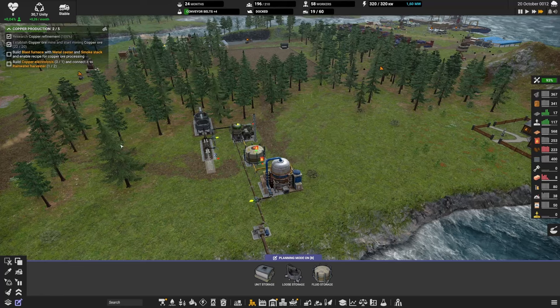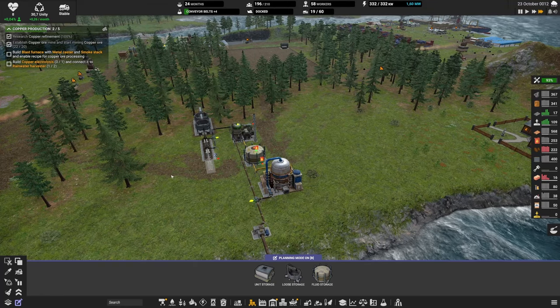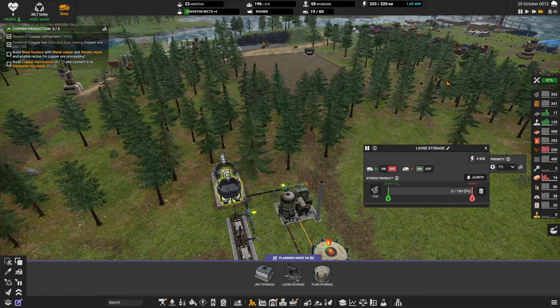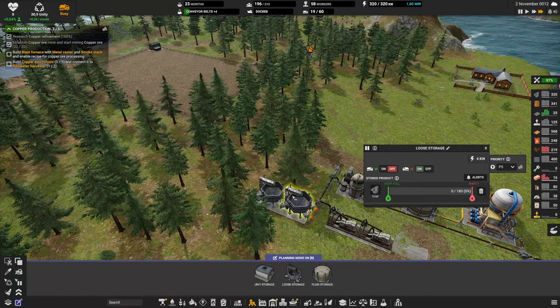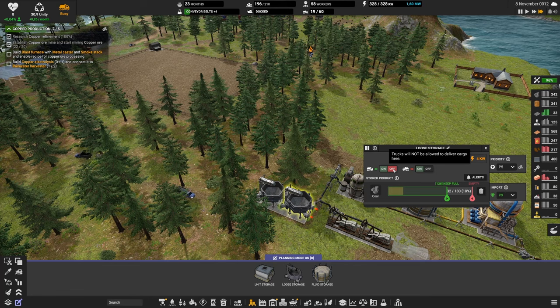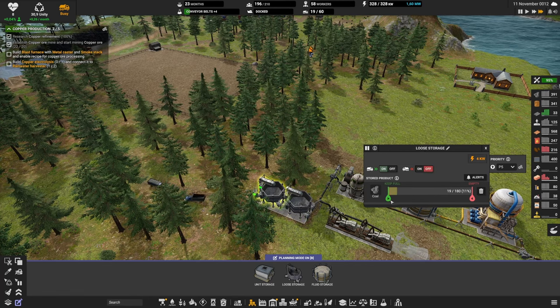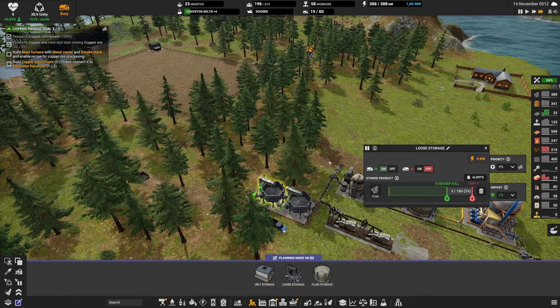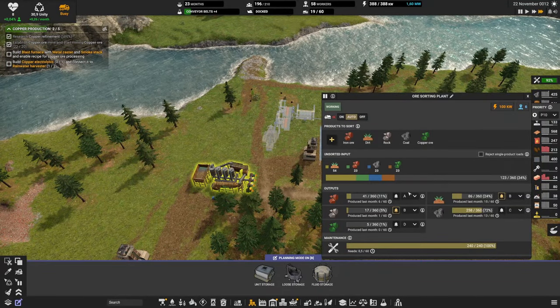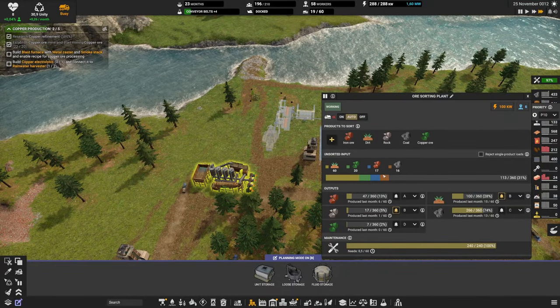We've unlocked blueprints — that's good. I want to make sure the coal is protected and the diesel production can restart. The trucks will now start delivering. Let me check — yes, there's coal in storage. The diesel production can restart now. Good progress.